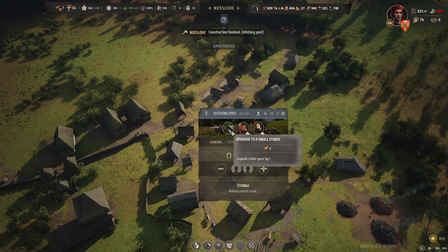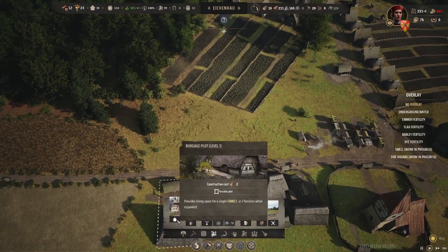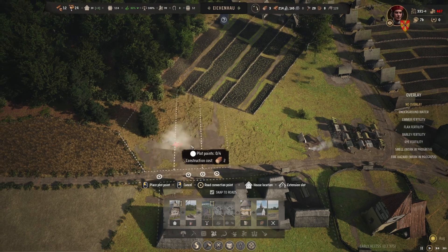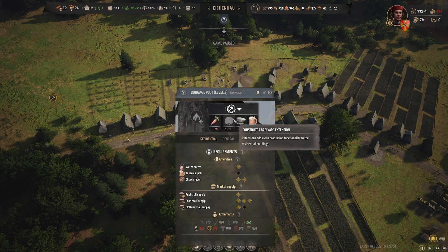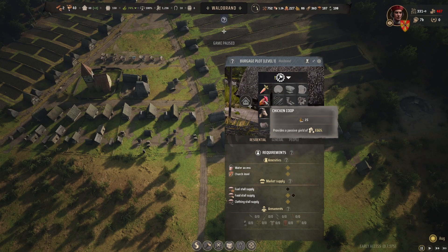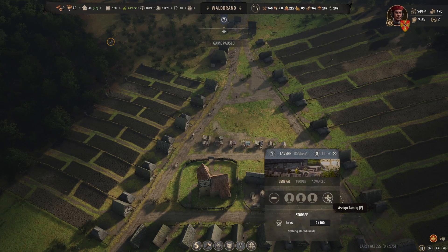Six houses like this will be good. Let's upgrade this hitching post to a small stable. I'm going to build two more houses right here in the middle of Walbrand and a couple more down here in Ikenhow — build three more houses there, one of them a double plot. I've got some money down here in Ikenhow now, so I'm going to make three chicken coops. I'm going to make a bunch of chicken coops up here in Walbrand as well.